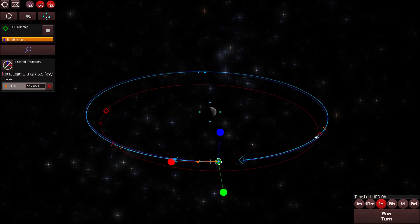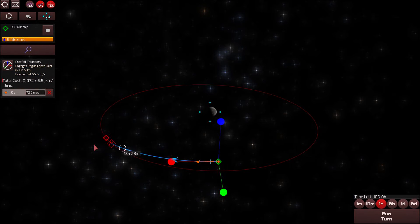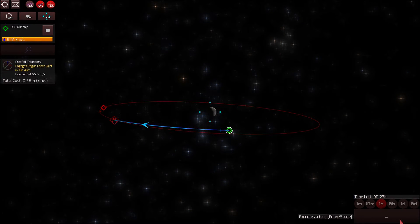I could try adjusting the out-of-plane — that doesn't really do much for me. I could do radial. Yeah, I think that's what I want, actually. I burned tangentially and then did a bit of radial burn to fine-tune it. Let's get going.